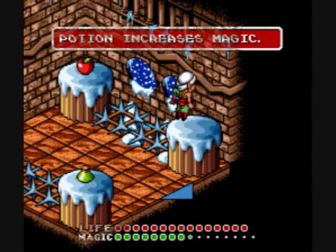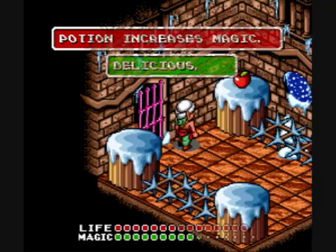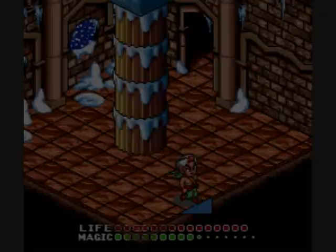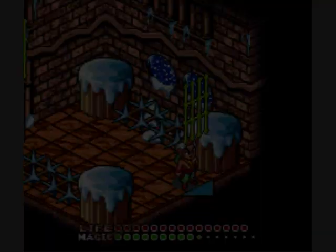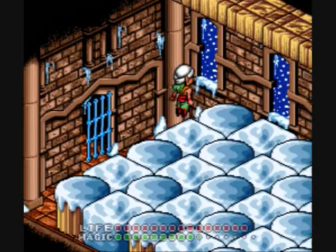This is Jeff and this is David and we are still playing Equinox, still in the ice palace. We are heading towards the green path. We will use all six of our green keys that we got in the red path. It's still recording — it could stop at any moment.